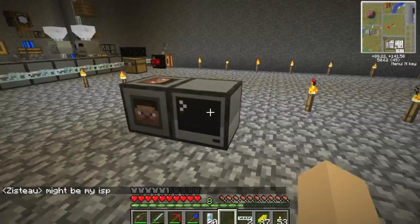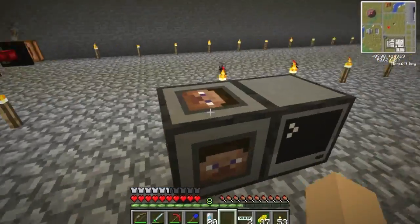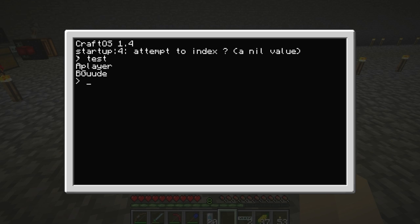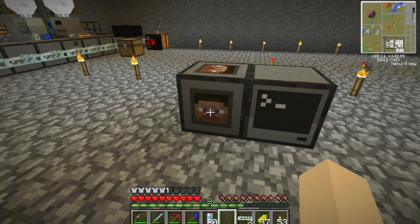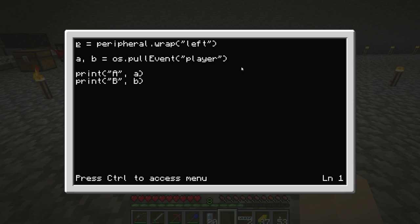This script puts the computer into listening mode for an event. This peripheral will give it that event when I right-click. You can see the cursor moving there because it got what it wanted. This is just me testing — it doesn't do anything yet, it just returns the event type and the player name, labeled as A and B. It's kind of like the red net or the disk drive — if you have a peripheral, you have to let it know what side it's on.